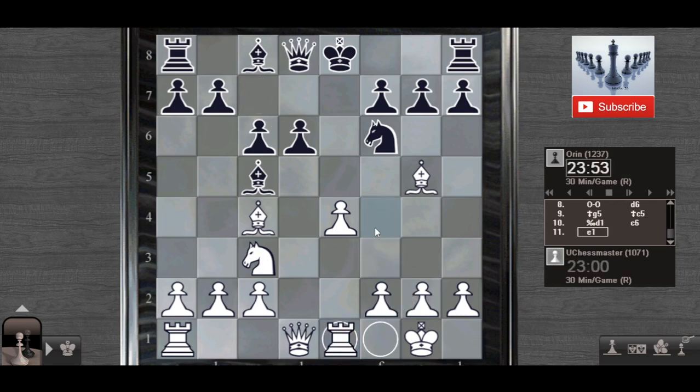Let's go for Rook to e1. My plan is e5 maybe. But after e5, I don't think he will give up his queen. Queen to e5, defending the e5 pawn — after retake the queen is defending that pawn.